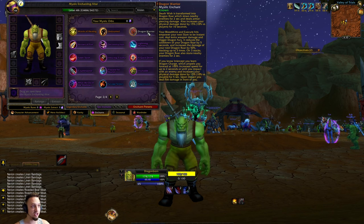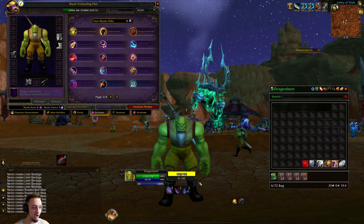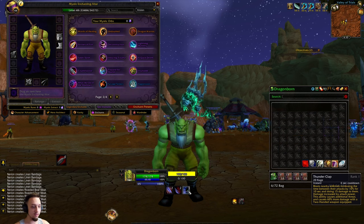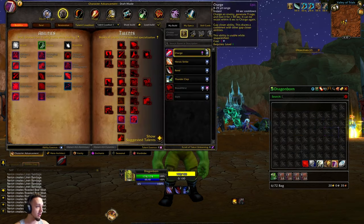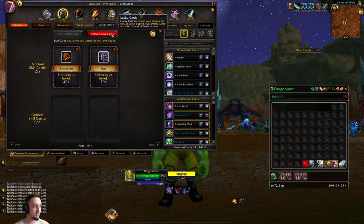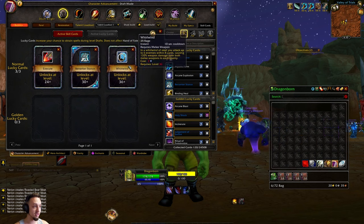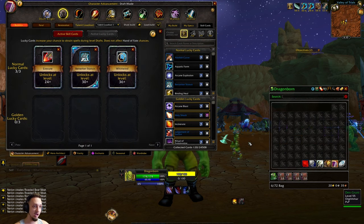That's going to be a pretty cool enchant. We went with it in the little insignia, so once we get to 15 we're going to try it out. I went with mostly a warrior start - we got Heroic Strike, Rend, and the good old Thunderclap. We have a couple skill cards: Bloodthirst, which is very crucial for this, Slam, Execute, Berserker Stance for extra damage and increased crit, and also Whirlwind as a tie-in with the warrior aesthetic. Let's give this a shot and see what kind of abilities we get.